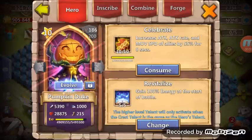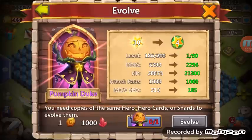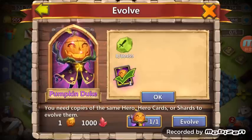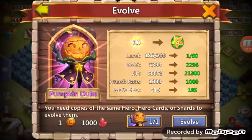Okay, so you need copies of the same hero — hero cards or shards to evolve. Luckily I have Pumpkin Duke cards out the ass, so I got one of those. You can use 20,000 shards or a hero card — well, obviously I am going to use one of those. So there we go, we're not using my shards; we'll hit okay on that.